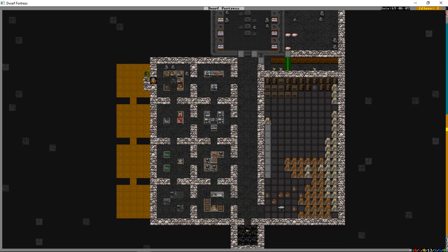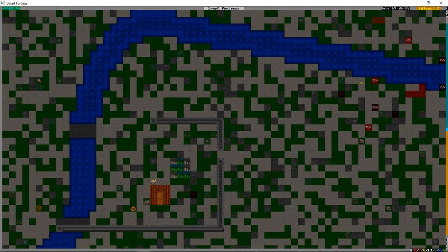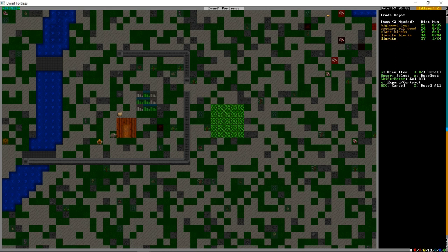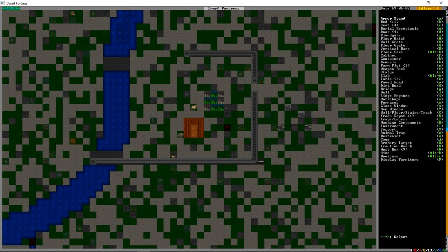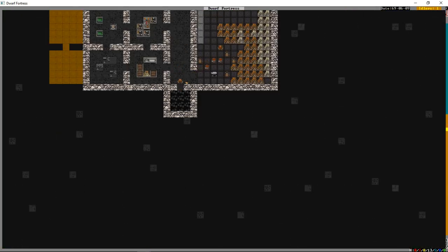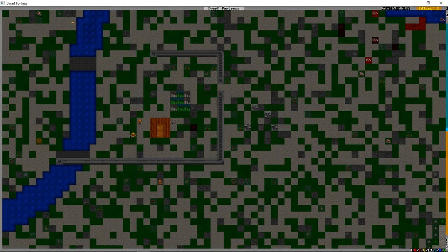All this mining is continuing to provide us with stone, which is pretty good. When we launched the game we were told to expect a supply caravan to trade with. So we press B, then Shift+D and build a trade depot out here using diorite - we're not going to use our blocks on this. We could also finish off our wall by deconstructing it and rebuilding with blocks.